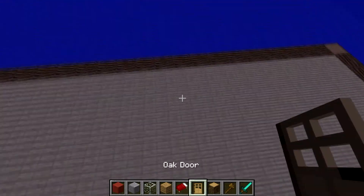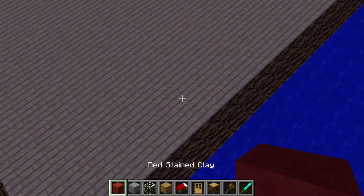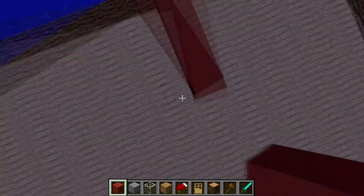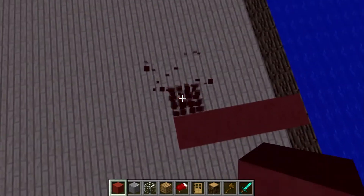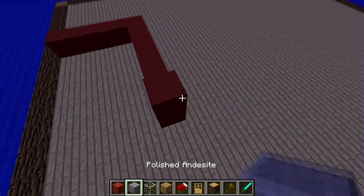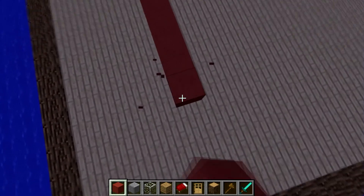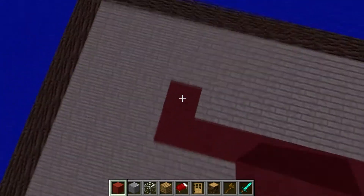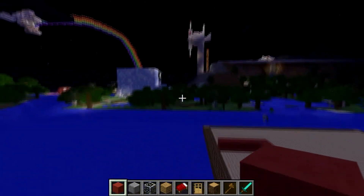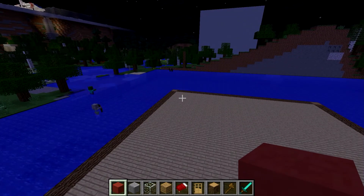Alright, I have the floor! This would be the front, so I'm going to go... this would be a porch. Maybe one more block. And that's not really going to be there — that's just your planning. Yeah, it's my floor layout of the house.